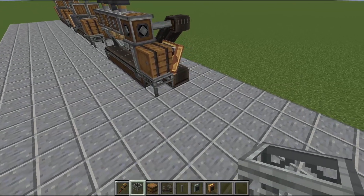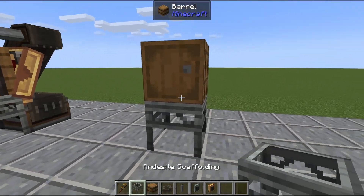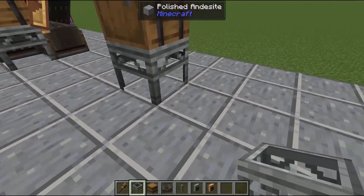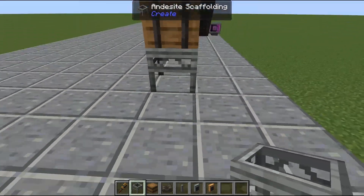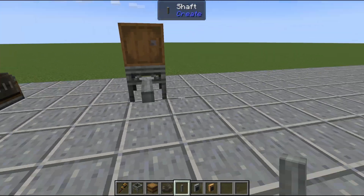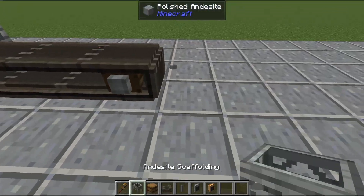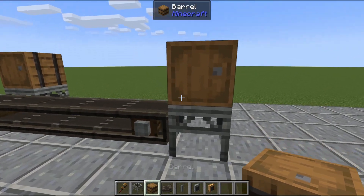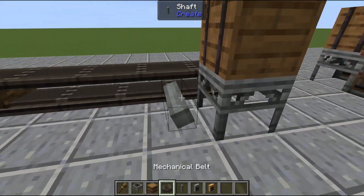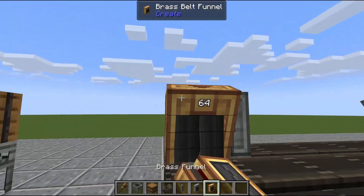Just like the last one, we're going to start by building our belts, inputs, and outputs. We need a barrel here for our input — it's offset one from where we're building the belts, which is important because it will stop items on this belt from going flying off in the other direction. Then we need a five-long belt going into another barrel for our output, as well as the filter to loop back around. Then a belt on the back side with an andesite funnel going out, in, and in, but here will be a brass funnel with a filter.